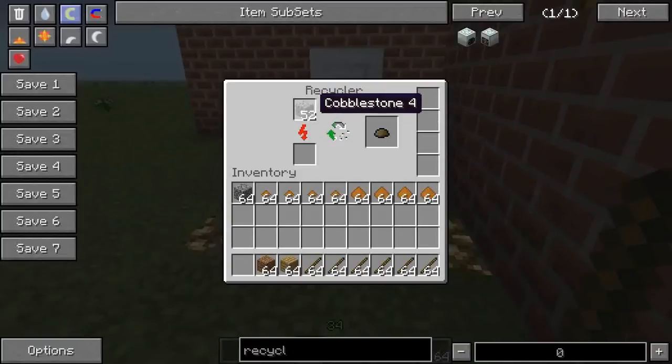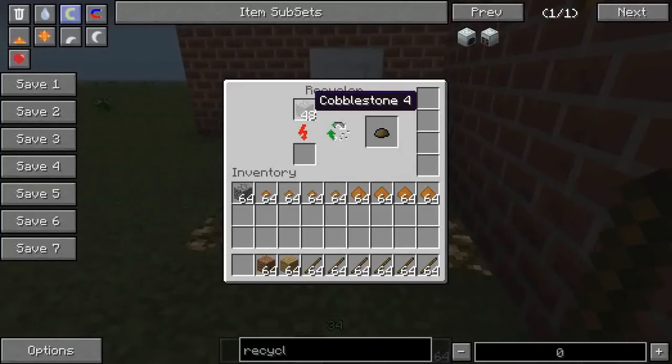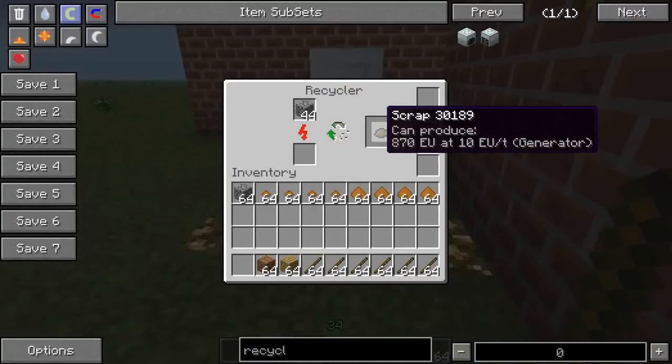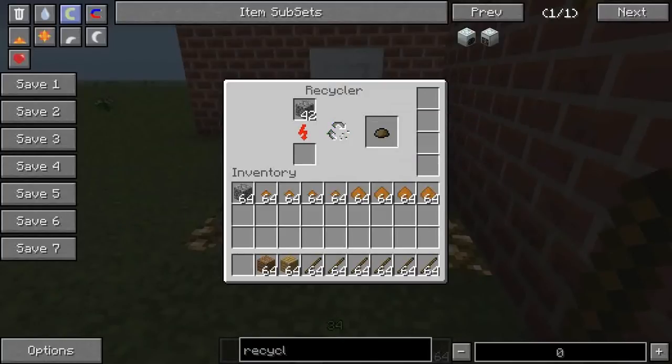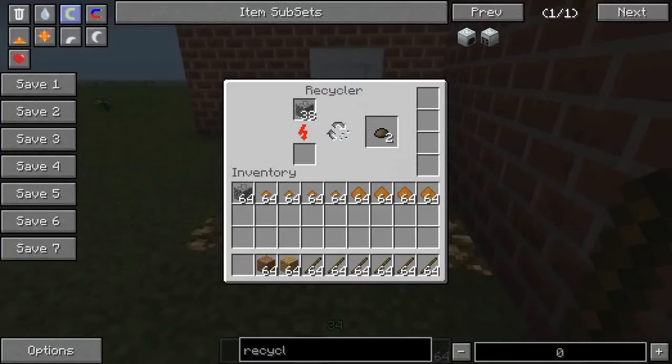Here's the deal with this recycler. You put stuff into it and there is a one in eight chance that when it is consumed and disappears forever, a piece of scrap will be produced. Scrap is very important for a couple of uses and I'll get onto that in a moment. But there is something I need to warn you about with recyclers. Like I said, you can chuck anything into it and it will slowly chug away, basically eating up the items and producing scrap every now and then.